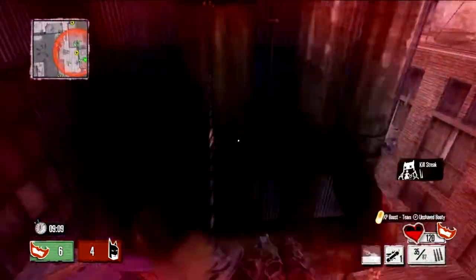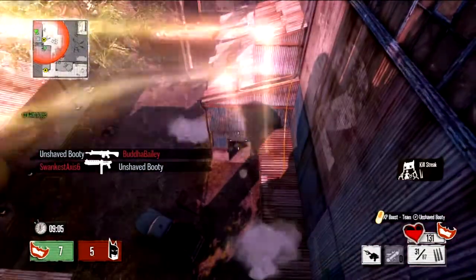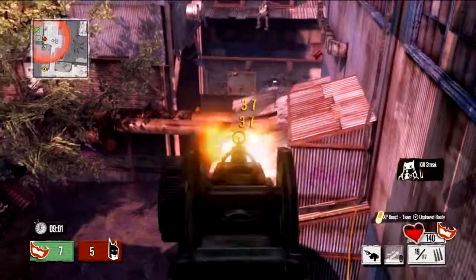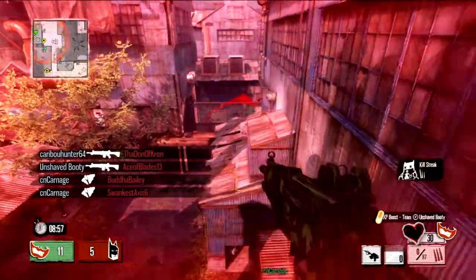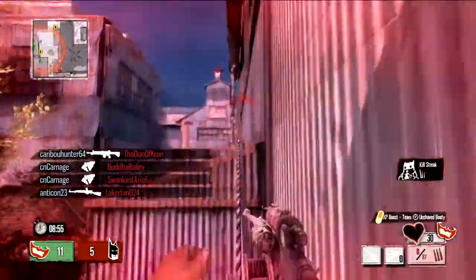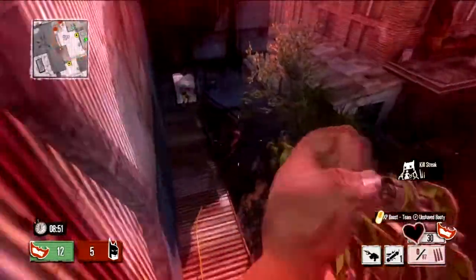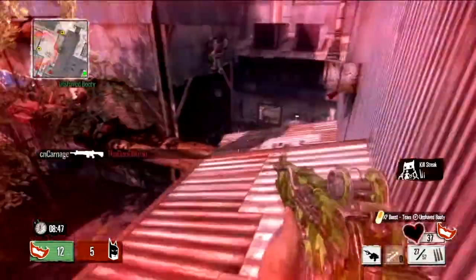I want to tell you guys a little about this game, Gotham City Impostors. It's a Batman-style game, but it's like a cartoony first-person shooter in the style of Call of Duty. You get two perks, or as they call them, fun facts in this, which can make you take less damage from bullets, increase your explosive damage, stuff like that.